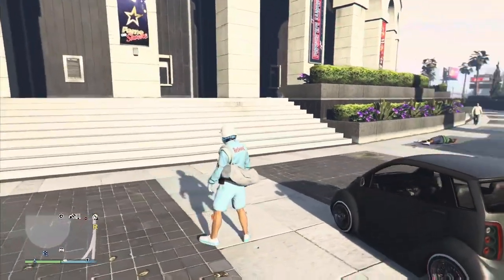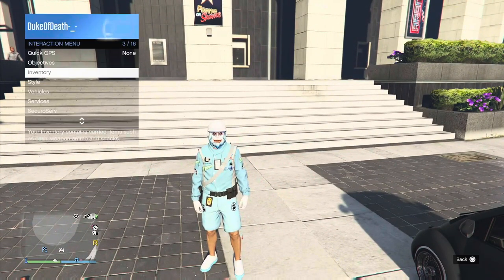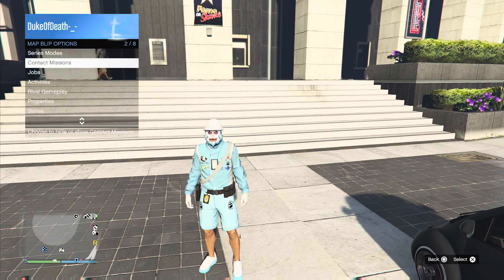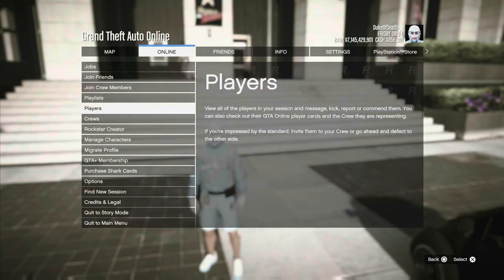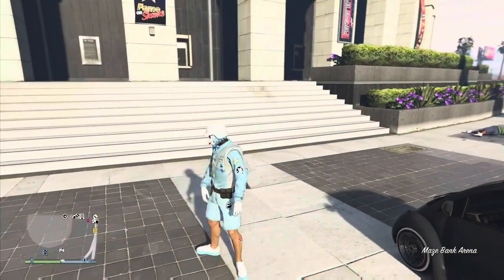So first thing we're going to do is glitch out of the arena like we have been. For anyone who's new to that, what we're going to do is go ahead and make sure you go to your interaction menu. You're going to want to come down to map blip options, series mode, and make sure that arena war series here is set to show. And then the other thing you're going to want to check is hit the start button, go to online, come down to options. And you want to go down here to matchmaking and make sure that is closed. And then from that point, we're all set.